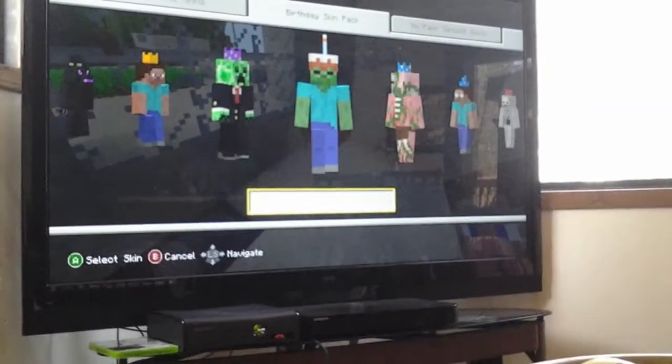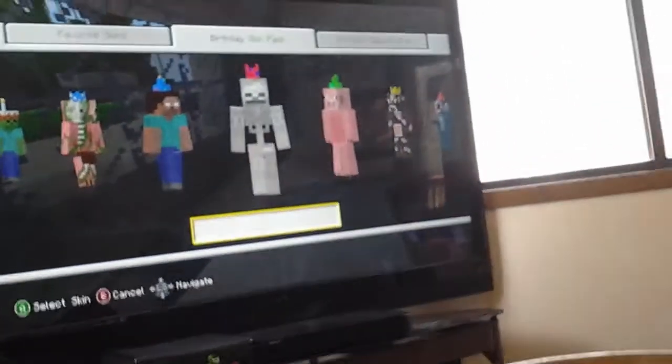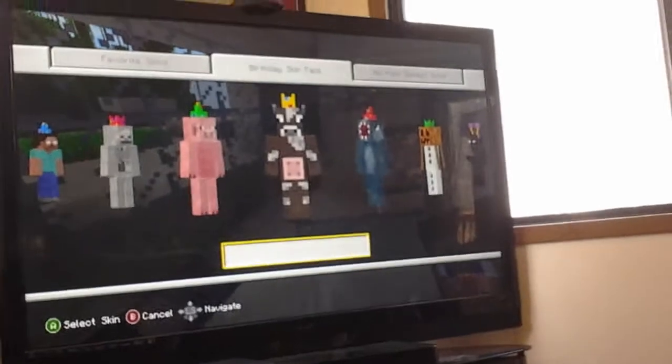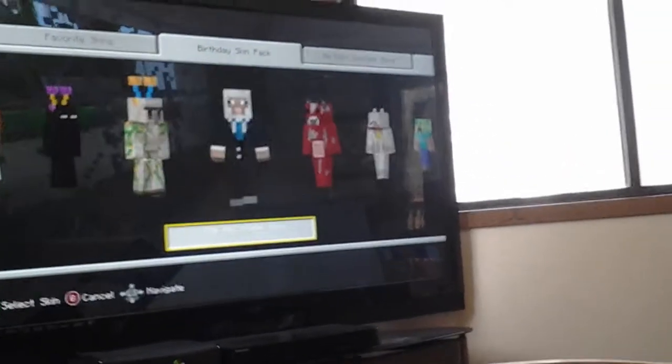So then you are going to go down and it will say party Steve, party creeper, cake zombie, party pig zombie, party hero bride, party skeleton, party pig man — it is actually really a pig — and party cow man, party squid man, party snow gold man, and party gander man.